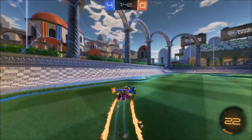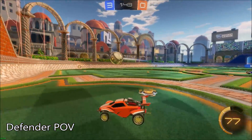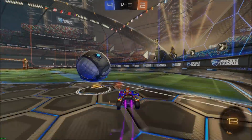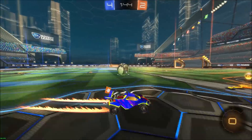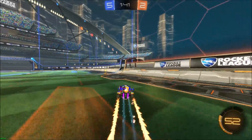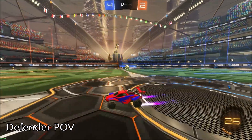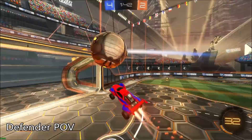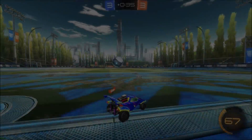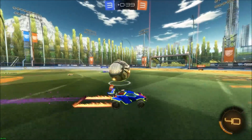Now that you hopefully know how to set up and score an advanced power shot, I'm going to talk about some of the advantages of this move. One good thing — which Squishy already mentioned — is that the defender is in the air while you're on the ground after you take the shot, so you can get a really fast recovery. The defender has to use a lot of boost and it takes a lot of time for them to recover, so if they do save the shot you probably have enough time to take their boost and regain possession of the ball.